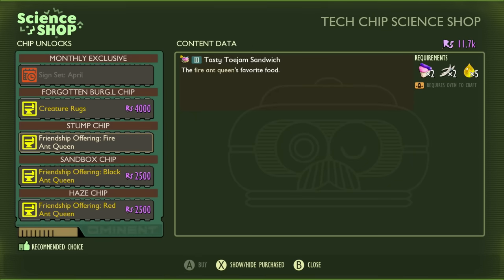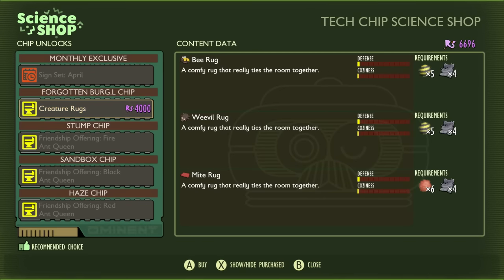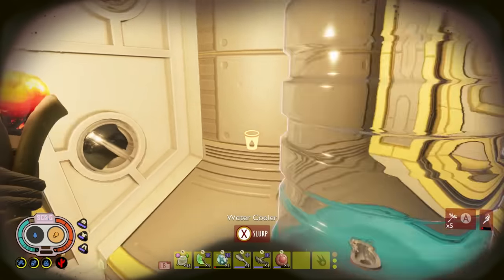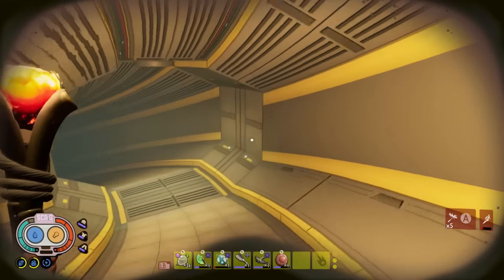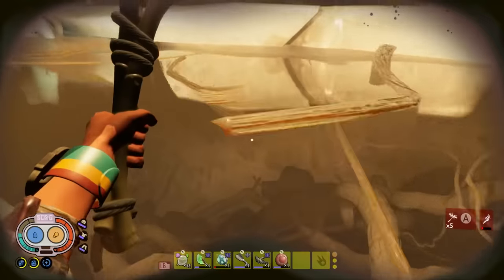When you've handed in a haze chip to Burgle it will give you the recipe. In a normal game, to offer friendship to the ant — and it's the same for the other ant queens around the yard — you'll be able to find the recipe once you've handed in the super Burgle chip. I bought the regular ant one for 2500 raw science and then headed over to the haze, because what we really want is the infected recipe.